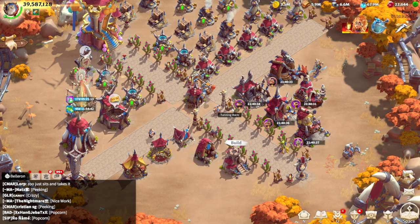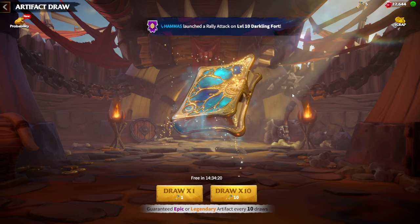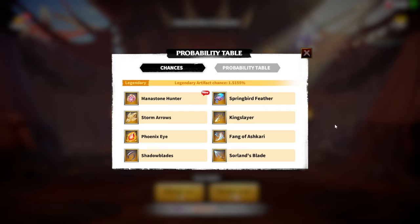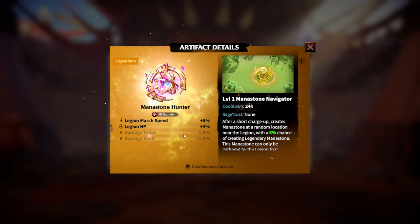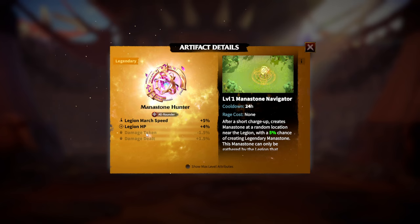Let's start one by one, beginning with the new artifact you can get from normal keys in the artifact compendium. Whenever a new artifact comes out and you can already get it from normal pulls, that's already amazing. The new artifact is called Mana Stone Hunter. It's an all-arounder, meaning every single legion type hero can hold it. Its attributes are legion march speed and legion HP, which already tells us this is not a fighting artifact — it's more of a utility artifact.